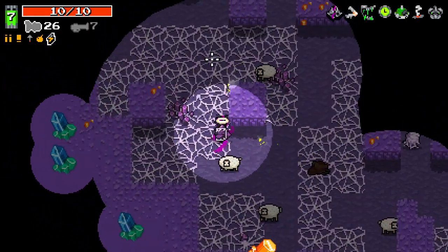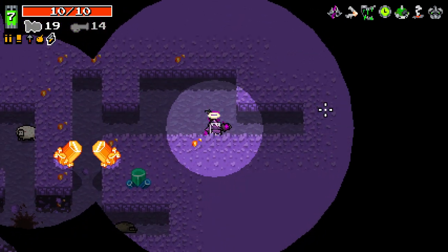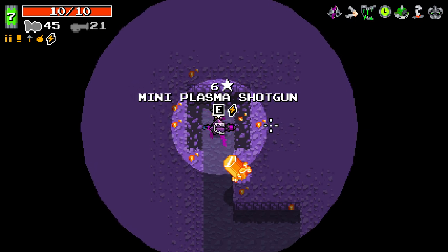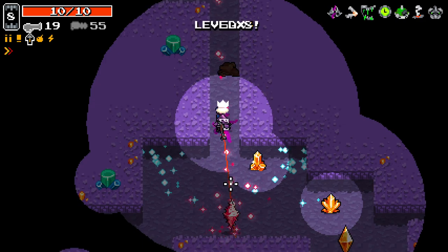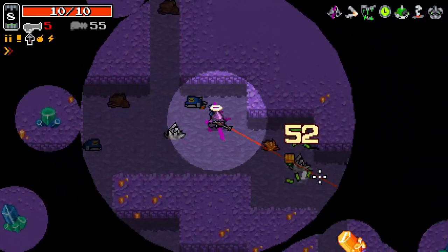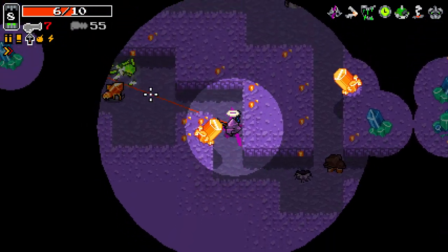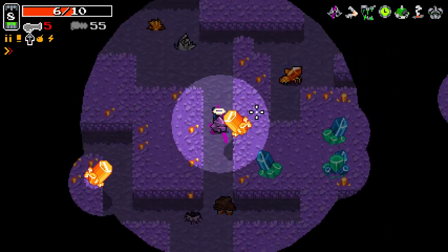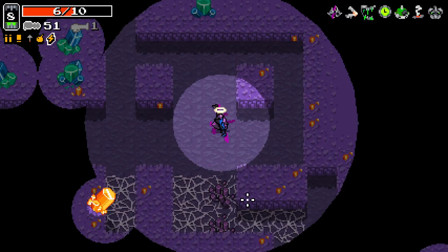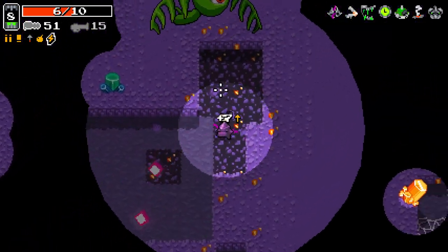I wonder if the sheep do anything, or are they just kind of there? Mini plasma shotgun, let's try and take that. I'm kind of tempted to always try and save my kraken thing for use against a boss now, because it just does so much damage against bosses. You don't get any closer to me, unfortunately, so that didn't really work. You do drop ammo though. Oh god, how do I dodge that?